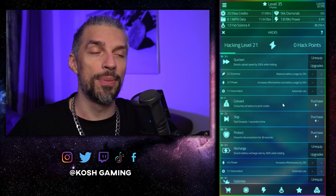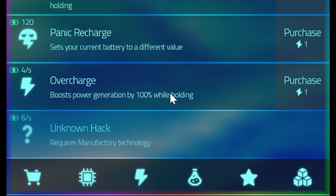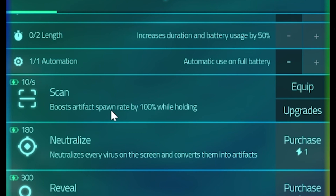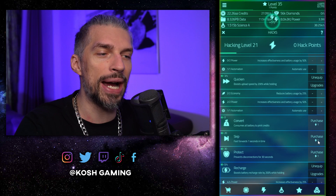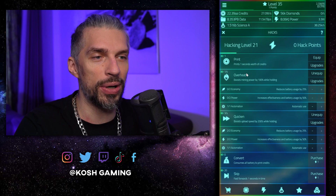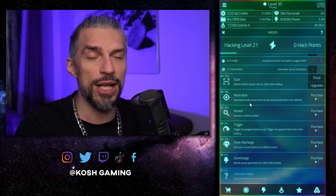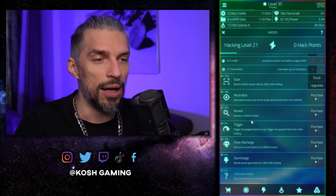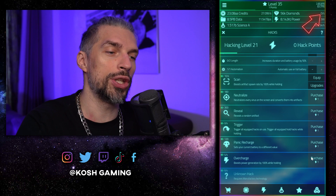For the fifth slot, I advise going for overcharge — it's good. You can also try scan from time to time since it boosts artifacts found, which is useful. Manufacturing will be useful later on. Skip might be good but it's very expensive at 20 per second while print is only 1 per second. Neutralize is covered by the eliminator module; reveal is very expensive for just one artifact. Everything else doesn't seem worth it.